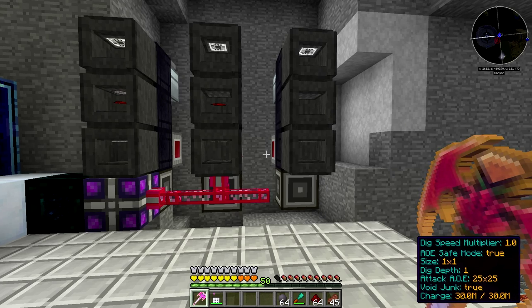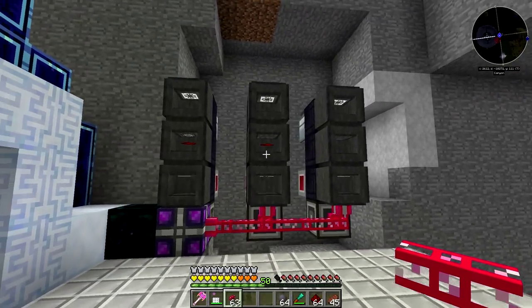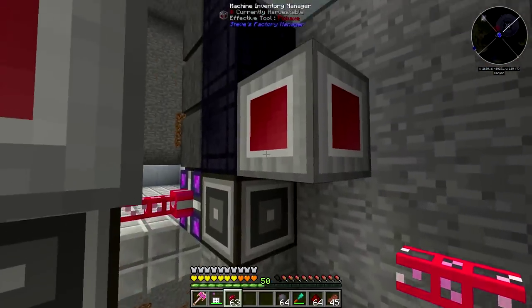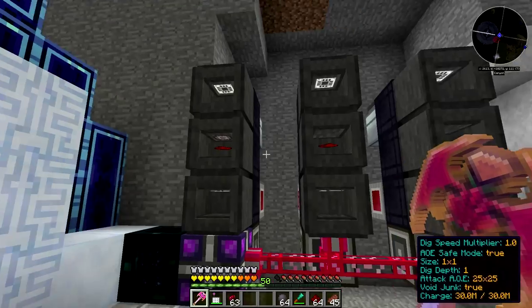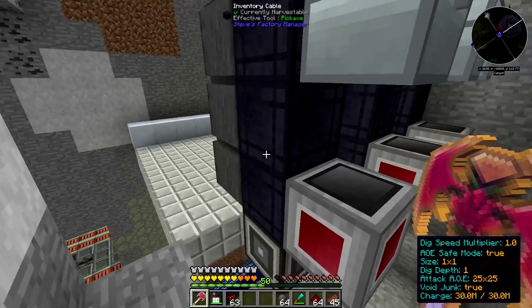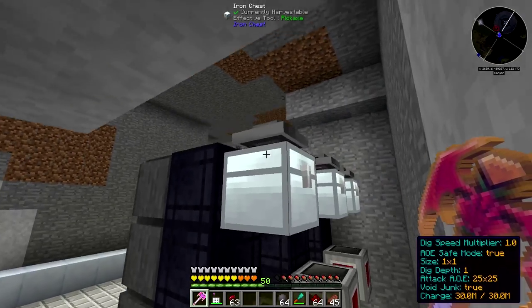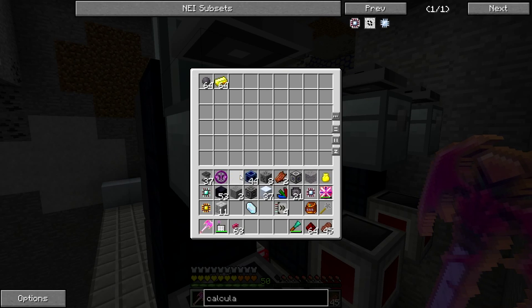I actually decided to put all those inscribers separately so we can easily determine what each inscriber is for. I already made those two, and we are going to do the third one together. We've got a simple setup right here — we've got a chest as the input chest for all those items, so we can put silicon, gold, and redstone in there.